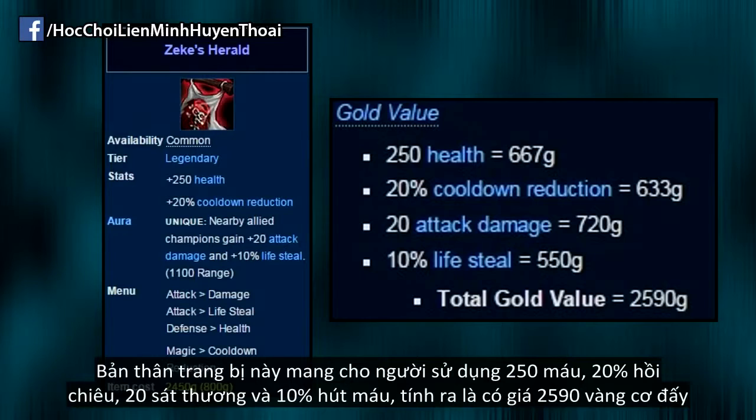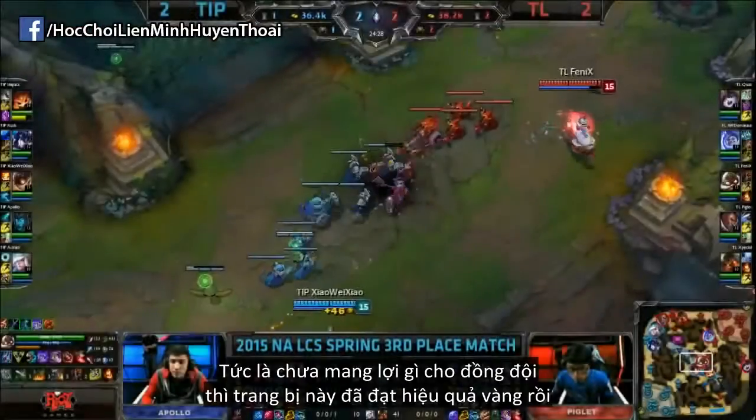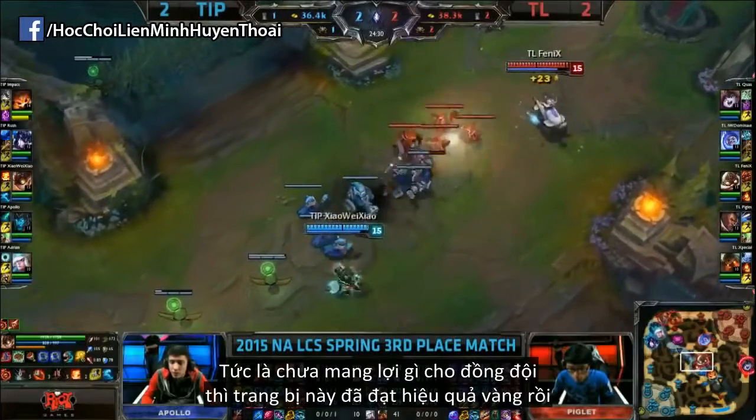By itself, Zeke's will give the holder 250 health, 20% CDR, 20 AD, and 10% lifesteal, which calculates to 2590 gold worth of stats. So without giving the aura to any teammates at all, the item is gold efficient.